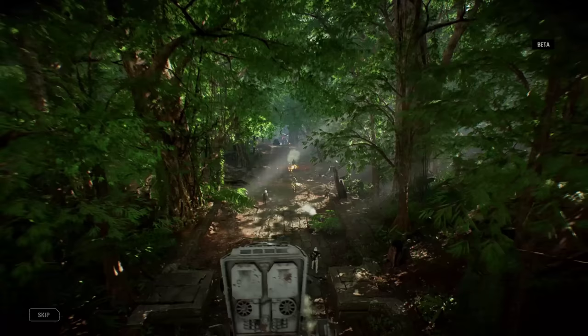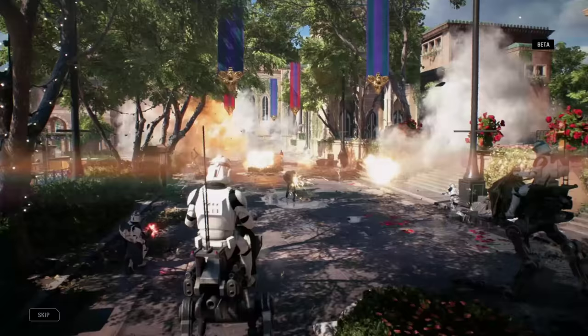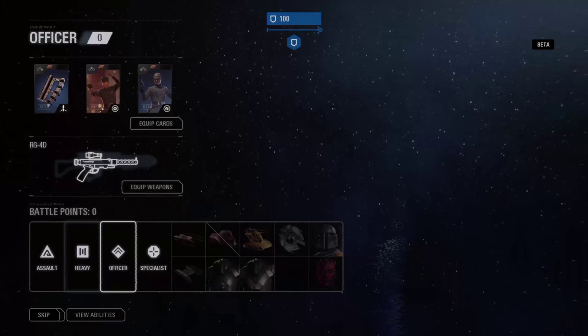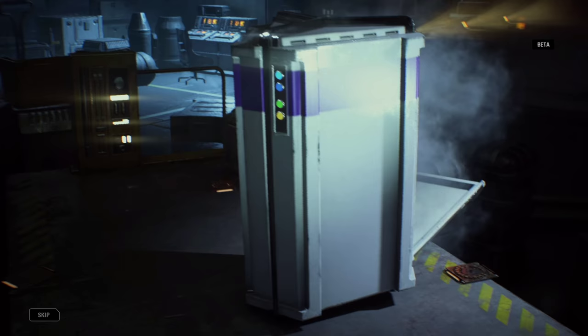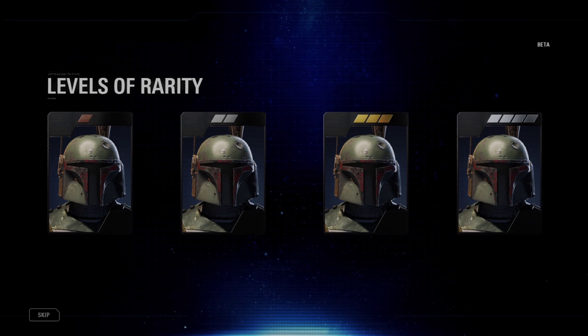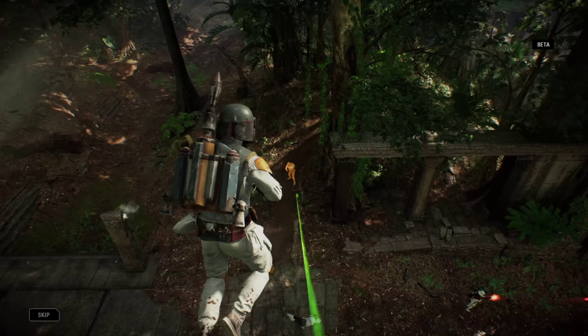The Star Card system has been completely rebuilt. These powerful collectibles exist for everything you can spawn in as — a Trooper, a vehicle, reinforcement, or hero. In the beta, you'll get a taste of the customization available in the full game, with a small selection of Star Cards to get you started. You can find them in crates, or craft and upgrade them using parts. The rarer the tier of card, the more powerful its effect in battle.